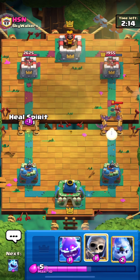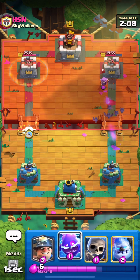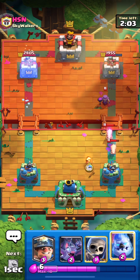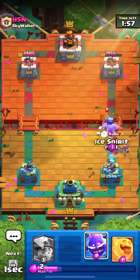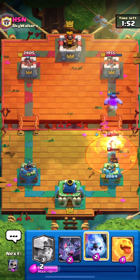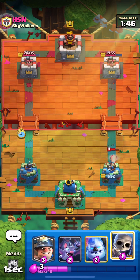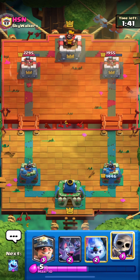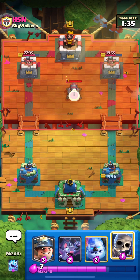He plays a valkyrie that goes backwards to kill the miner, but look — a single bat did so much damage. If we'd played the miner earlier we would have almost taken down that tower. We play early bats to take down the valkyrie, and then he shows the most dreaded card against our deck — the witch — creating instant pig rain. He also shows a ram rider, which is pretty difficult to stop, and then the worst card possible: poison, which kills the bats, skeletons, and hurts all the spirits.